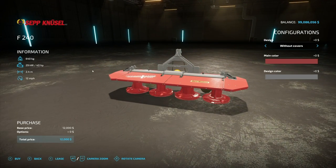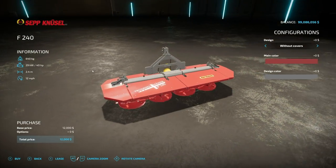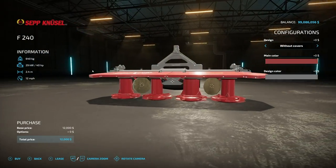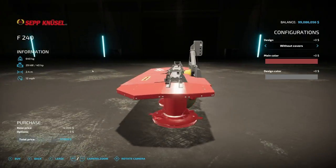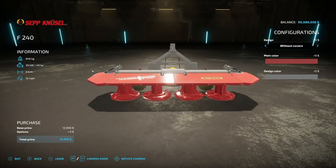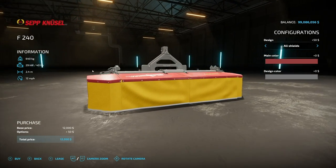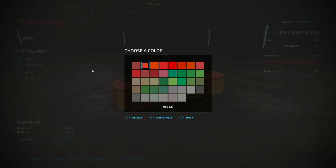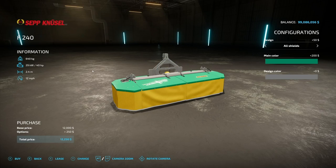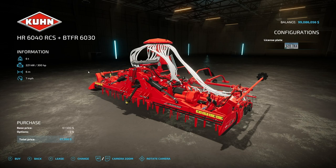Next is the Sepnusel F240 Mower. This hooks up on the front of your small tractor — it weighs 640 kilograms, 40 horsepower, working width of 2 to 2.4 meters at 12 miles an hour. Shield options include without covers, middle shields, sides only, or all of them. There's an older color palette for the main body and a similar palette for the other parts.